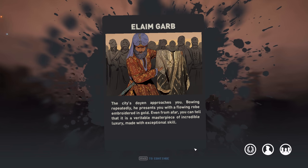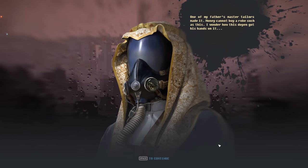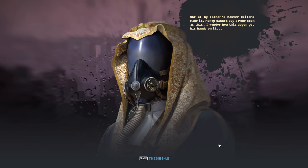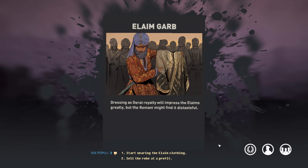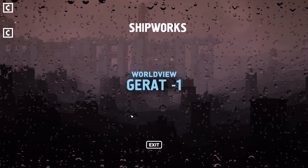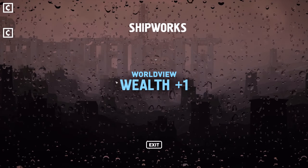The city's doyen approaches, bowing repeatedly. He presents a flowing robe embroidered in gold — a masterpiece of incredible luxury made with exceptional skill, made by one of my father's master tailors. Money cannot buy a robe such as this. Dressing as Garrett royalty will impress the Lames greatly, but Romani might find it distasteful. We're going to be humble this run — humble and kind. We're going to tell them the robot is a prophet. The Lames won't like that, but your people are against insulting the Romanis. 5,000 gold — not too bad. Minus one.